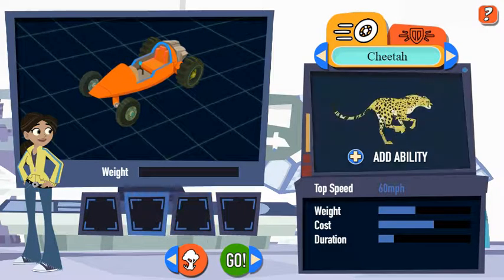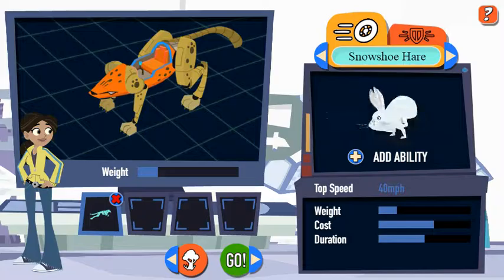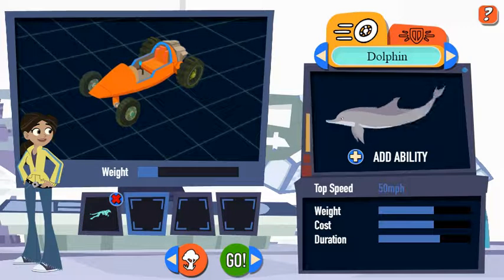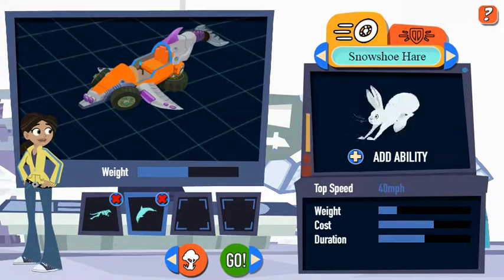Choose an animal attachment to fill this empty slot. When you want to start the race, pick the Go button. Attachment added, let's race!